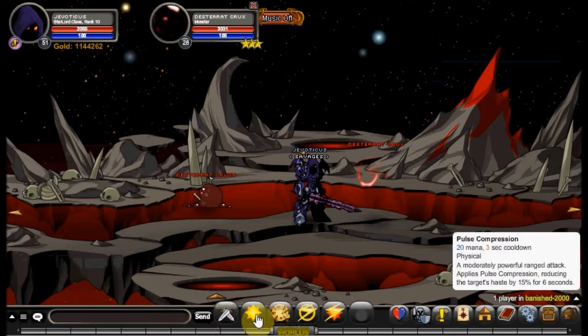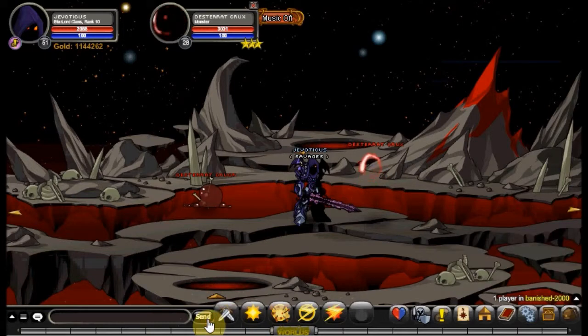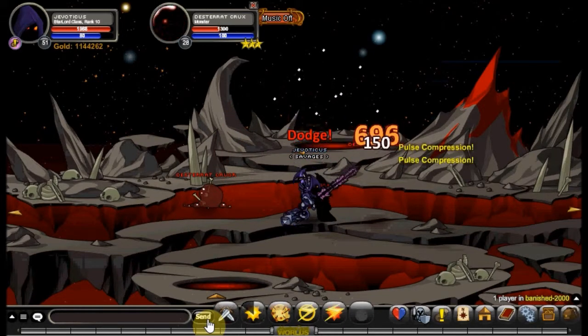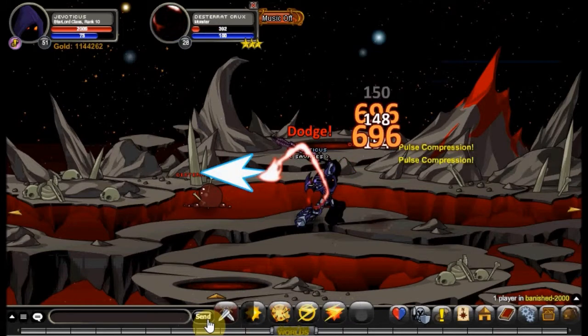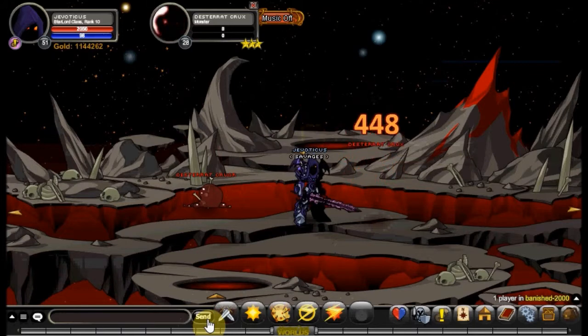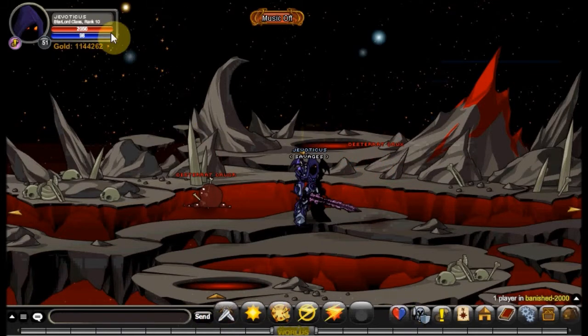Your first skill is called Pulse Compression. It costs 20 mana, has a 3-second cooldown, and is a physical skill — all of Starlord's skills are physical, which is why it works well with Thief. It's a moderately powerful ranged attack that applies Pulse Compression, reducing the target's haste by 15% for 6 seconds. It will non-crit around 238 and crit around 696–700. Because of the passives, Starlord dodges a lot and crits a lot.